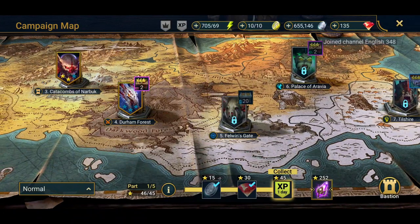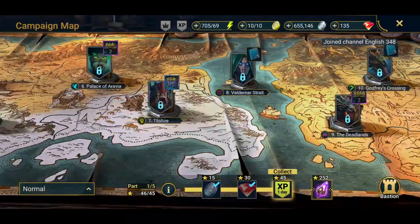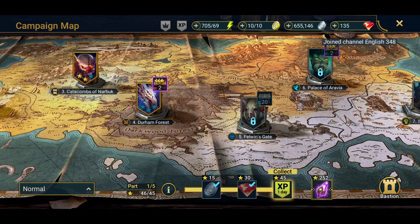Let's get back into the campaign. We're up to the Durham Forest, which is the fourth one out of this campaign. We are on the basic campaign, so I figured we'd just go through the mini campaign as well. Pretty much going to be about 12 episodes of this in total.